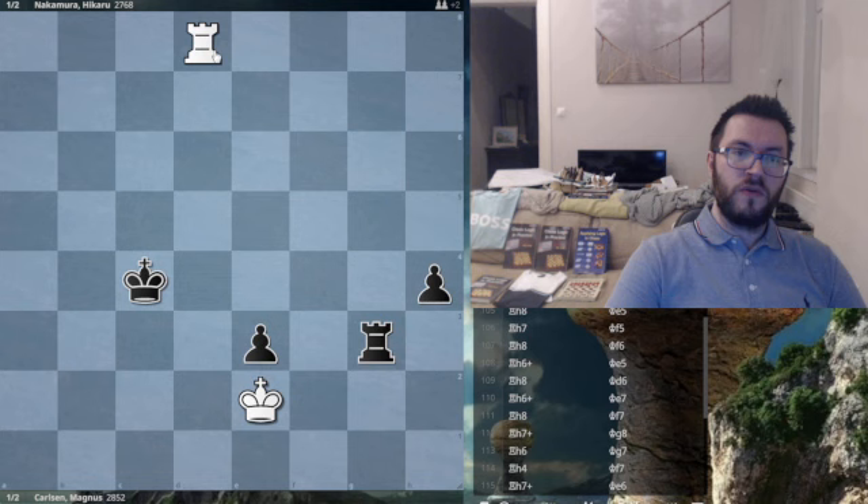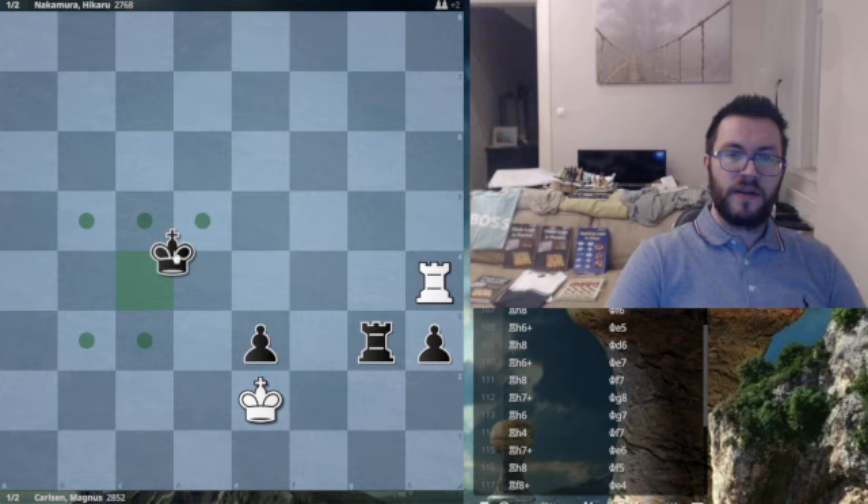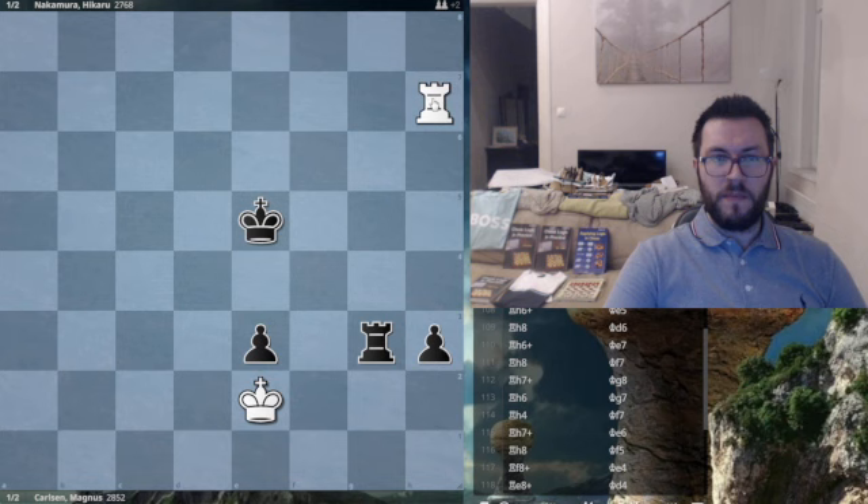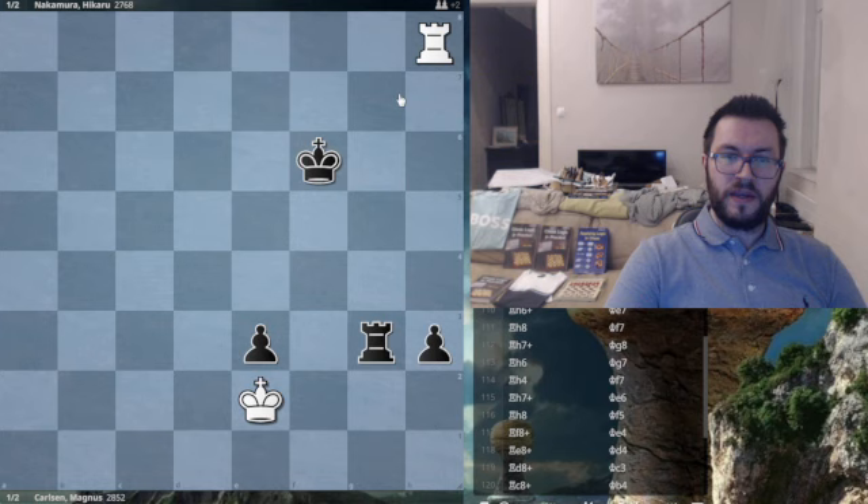H3, check, king d5. The only thing you have to watch out for is to not allow black to play king d4 and then check the white king away. So if the black king is defending the pawn, you have to check it away. As long as you keep that in mind, it is an easy draw. King f5, rook h8, king f6, rook h6 check — he has many ways to hold this. Rook h8, maximum checking distance.